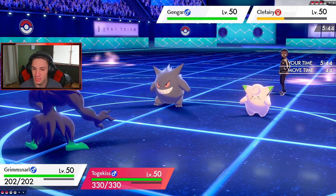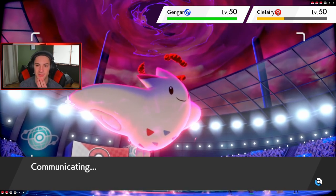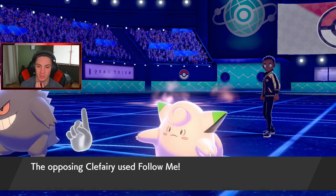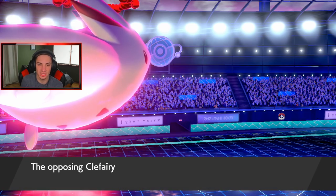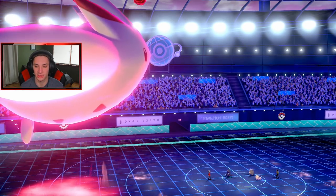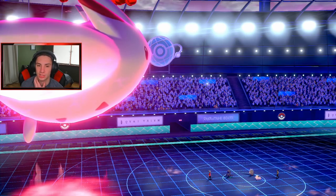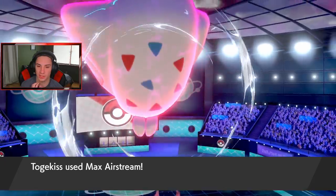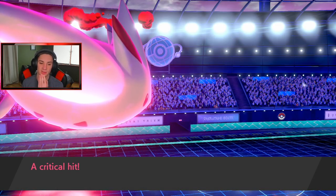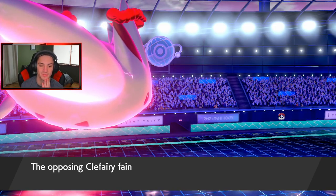Your boy's coming back! Against Gengar — probably Focus Sash with Hypnosis — I've got to watch out. I'm going to set up Light Screen right now and send an Airstream toward Gengar to boost speed. He's got to be going for Hypnosis. Follow Me comes out from Clefairy — that's totally fine. Light Screen pops, we get it rolling strong. He's going for Nasty Plot — I'm boosting my speed and I can definitely go into Sucker Punch next turn. Clefairy is gone!